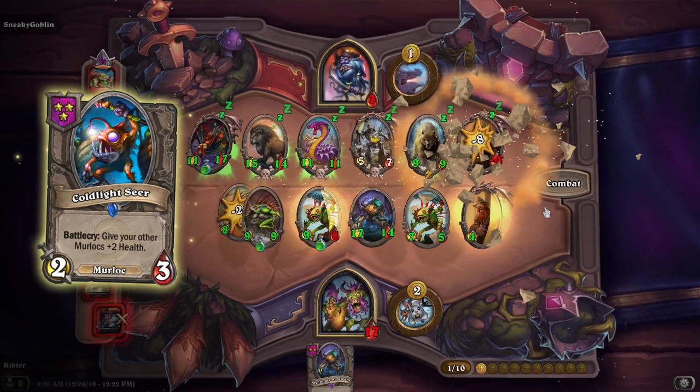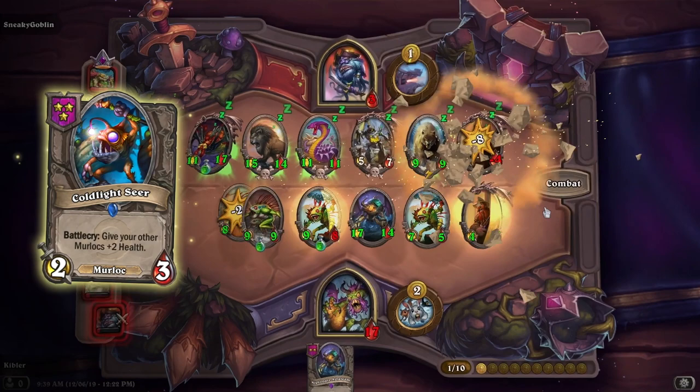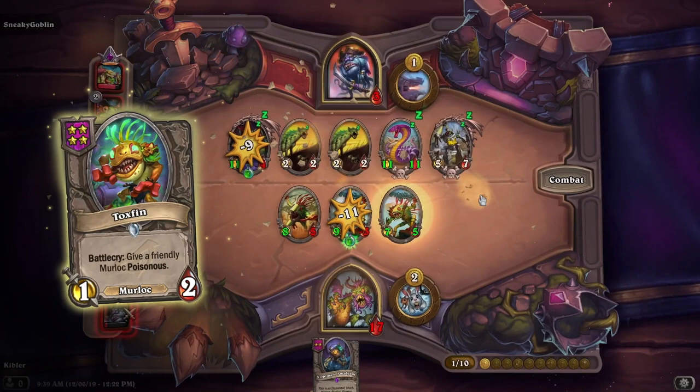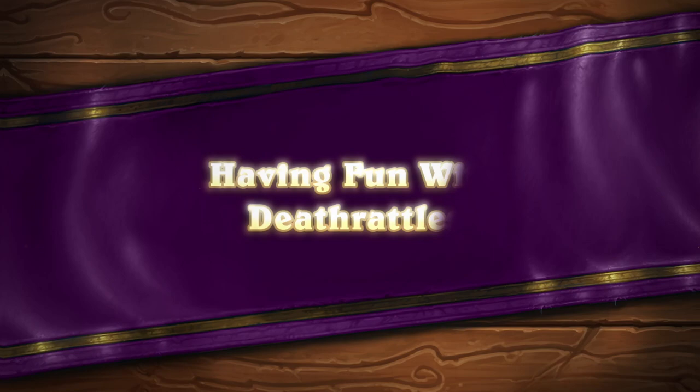Coldlight Seer is probably the most important mid-game card for the deck because you want to build up the health of your Murlocs, and then hopefully, optimally, you get to that late-game Gentle Megasaur, and you can give them Divine Shield or Poisonous. You can even get Poisonous in there earlier with Toxfin, and that can really let your small Murlocs grow up and be a real force to be reckoned with late in the game.